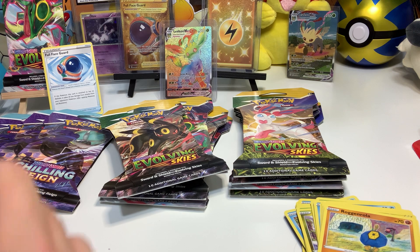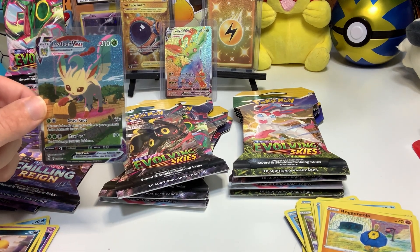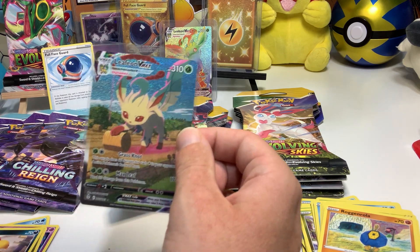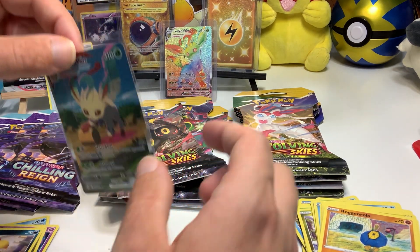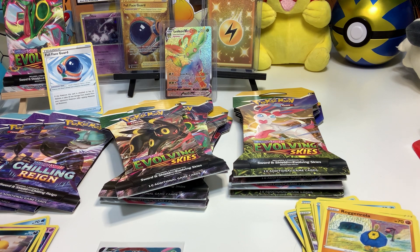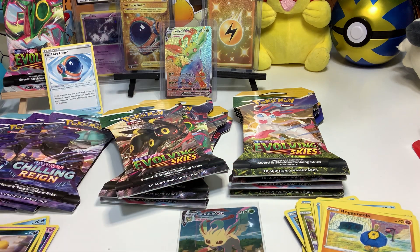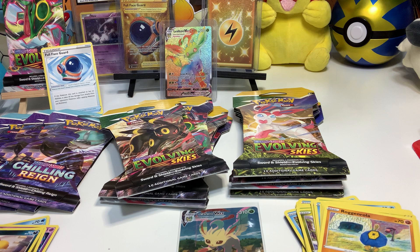Guys, don't forget to hit that subscribe button. We will be ripping through some more Evolving Skies on the channel this week. We pulled an Alternate Art Leafeon — unbelievable! This card is sweet. I will be slabbing this card later. Thank you guys for watching. Don't forget to hit that subscribe button, hit that like button, comment on the video — I'll interact with you guys, I always like talking to you guys. Stay tuned for another video I'll be posting later today. And as always, guys — take it easy, take care, have a good night, bye-bye.